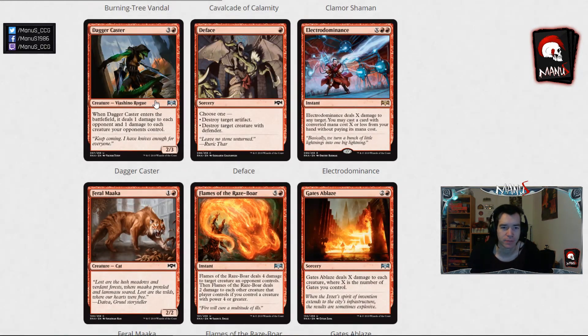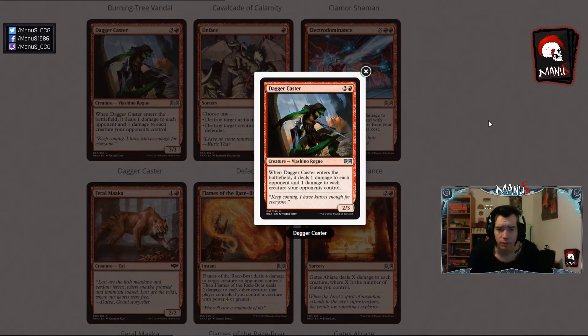Next we have Dagger Caster, a 4-mana 2-3. Kind of understated, but when it enters the battlefield it deals 1 damage to each opponent and 1 damage to each creature your opponent controls. This makes it a pretty decent card in Limited, clearing afterlife tokens and lower-stated creatures in the format. It can also finish off some stuff post-combat that the opponent thought they had a safe block on. All in all a pretty good-looking Limited card, even though the body is lacking, and also not a Constructed card.